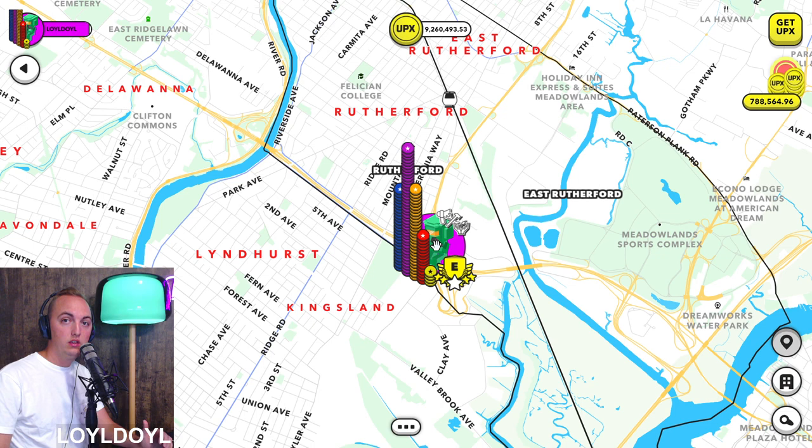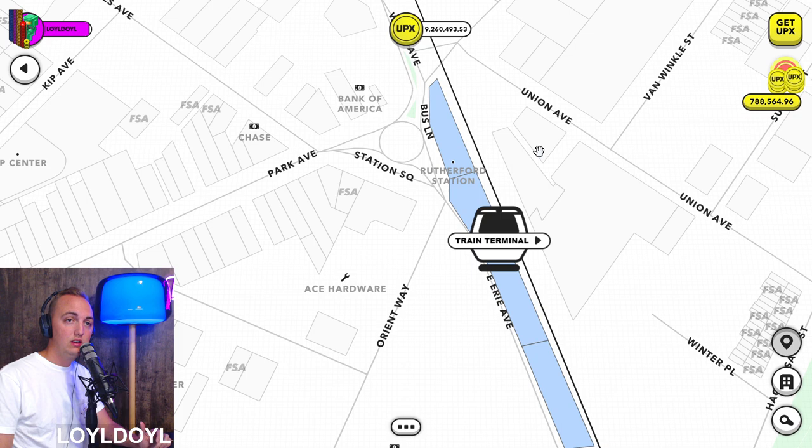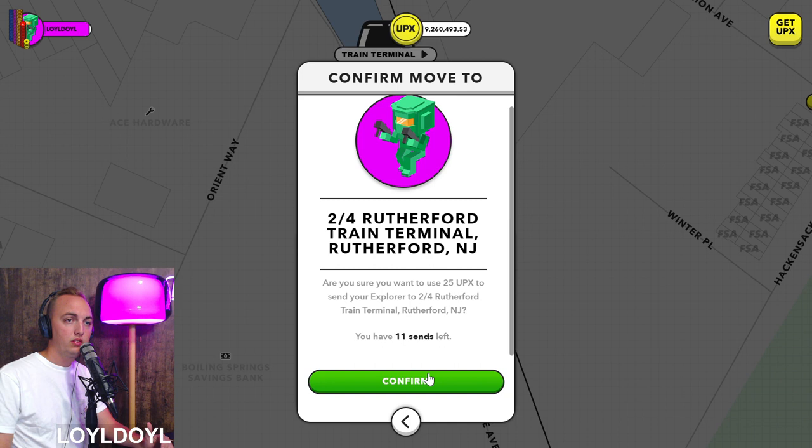Tip number two is regarding sends. You can accrue up to 11 sends — that's the max amount you can collect, unless you entered some type of tour that the game does every once in a while, which gives you some extra. Most of the time you can only have 11 sends. Sends allow you to teleport to a property in the city you're currently in. You can only send to properties that have a color — either green or blue — meaning somebody owns that property.